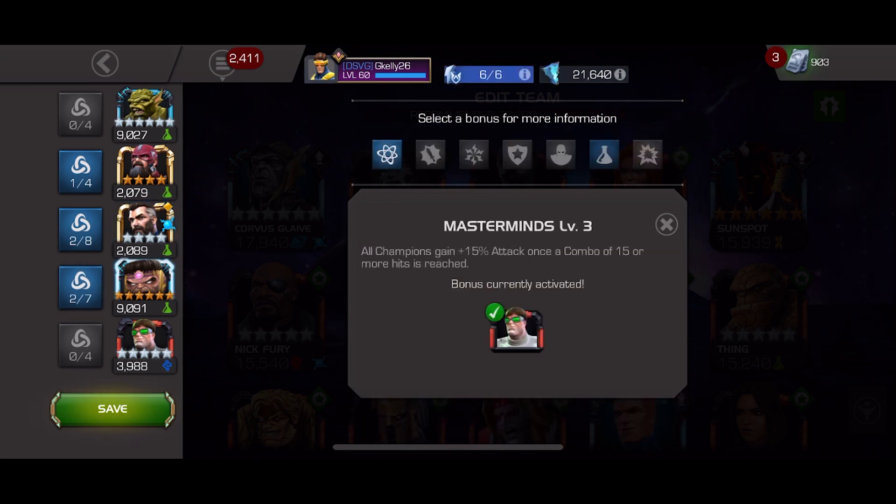The next synergy is Masterminds — Dr. Octopus and MODOK. This is where the modified attack comes into play, as all champions gain a 50% attack boost once a combo of 15 or more hits is reached. You have to maintain your combo in order to keep this synergy active.